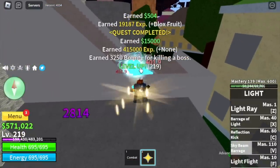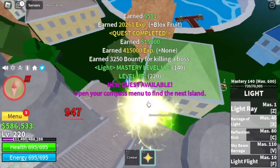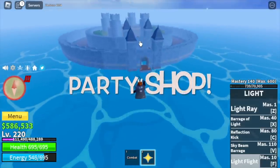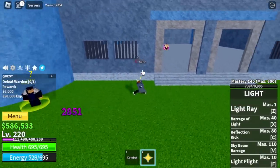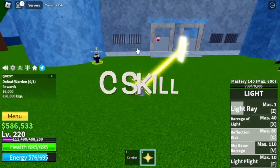Our target level here is level 220. After that, we will head to the next island, the prison. We will head to the party shop after this. We will do Wall Strat with all the bosses. We will unlock the V skill here — Sky Beam Barrage — and also the C skill, the Reflection Kick.